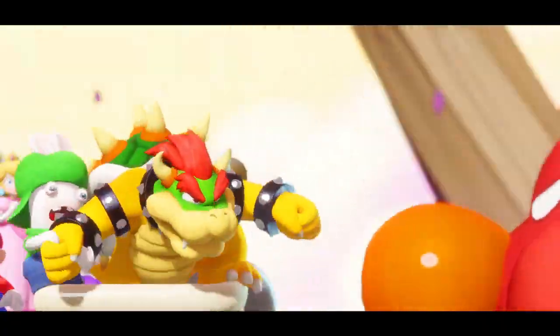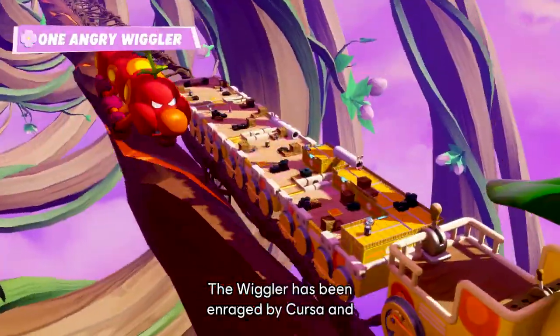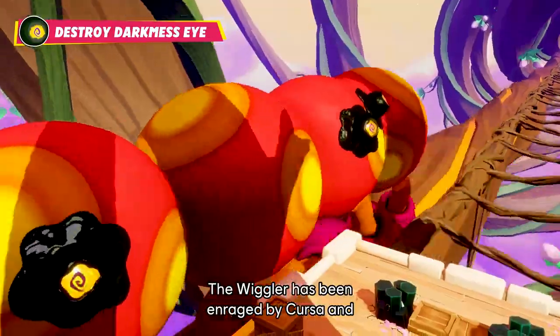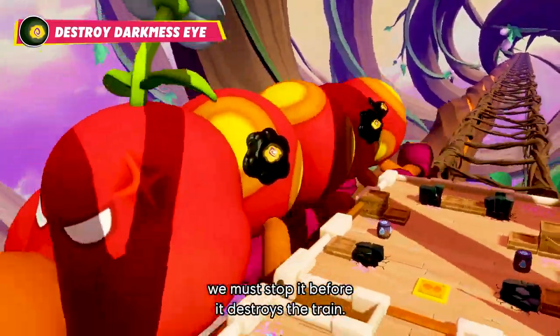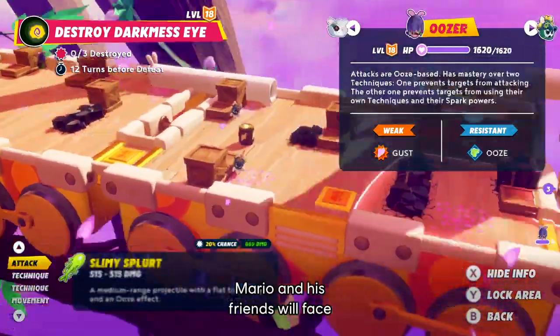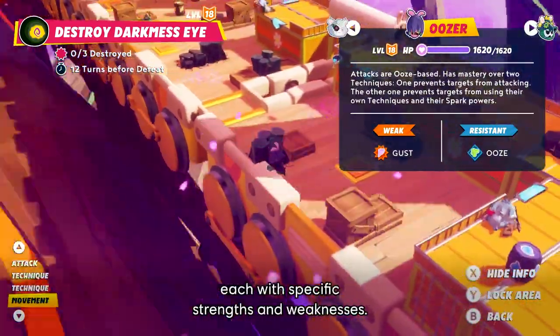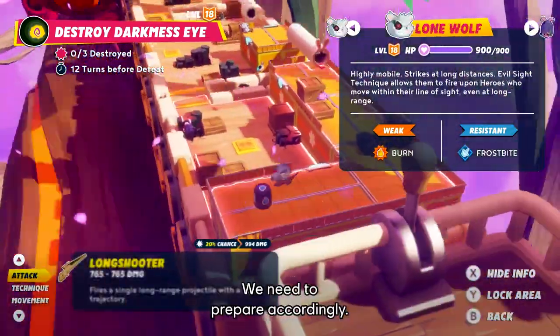Oh my god! The raider has been enraged by Cursa, and we must stop it before it destroys the train. Mario and his friends will face numerous enemy archetypes on the battlefield, each with specific strengths and weaknesses. We need to prepare accordingly.